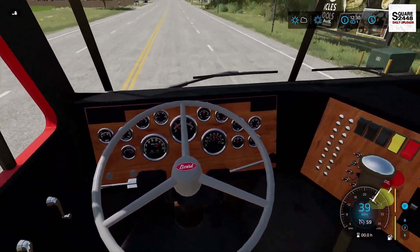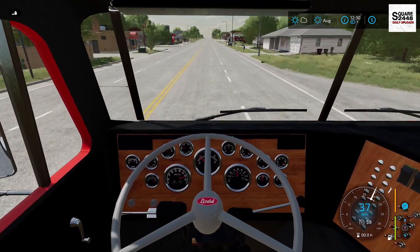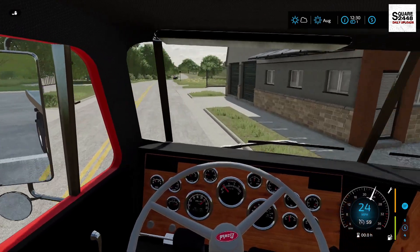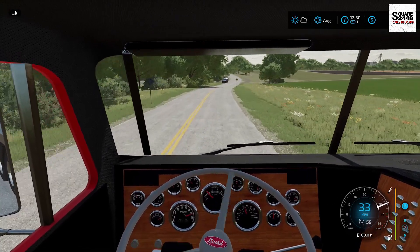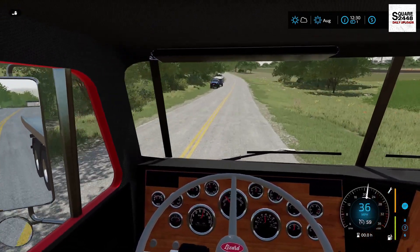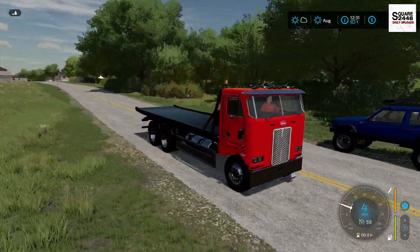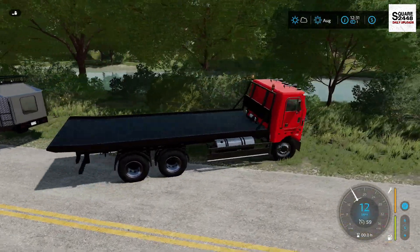This old cab-over is a manual, so switching between some of the trucks definitely means different clutches, but I do a pretty decent job. Driving the cab-over is a lot different without having a big hood and a big diesel engine under it. And I think I see them in the distance — yeah, that definitely looks like an SUV with a camper on the back. Look at that — that looks to be a Lizard Extra. Wow, that is a pretty sweet vehicle, and we have a camper. This is going to fit no problem on the rollback.